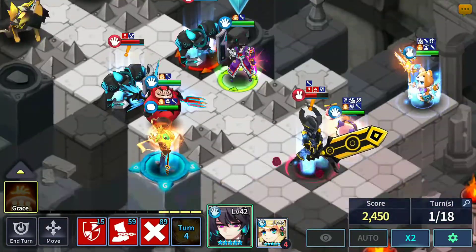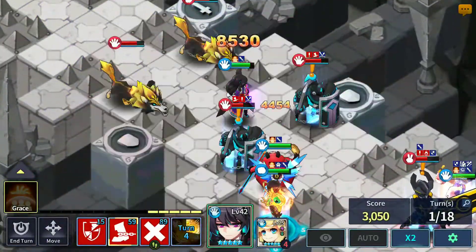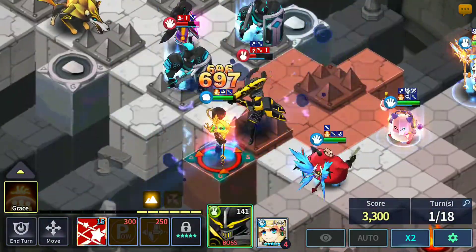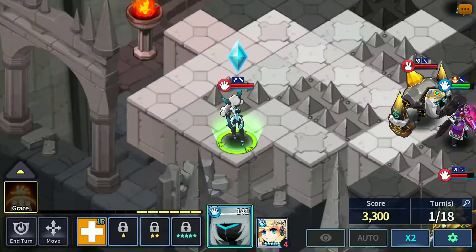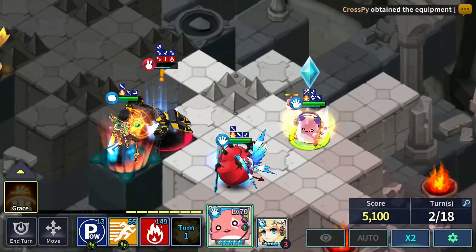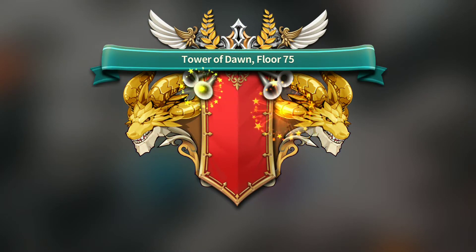I'll focus on the boss and send in Wall right here to taunt everyone, then have Dolores burn this guy's mana. Everyone goes for Jenny because of the taunt — interesting. In Wall gets pulled but because I have Grace, they hit me for almost no damage, and the reflect kicks in. Of course I still die, but that solves our problem.